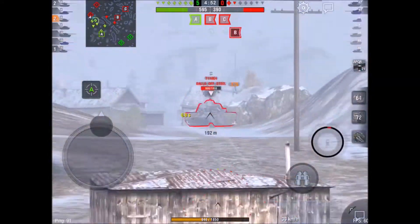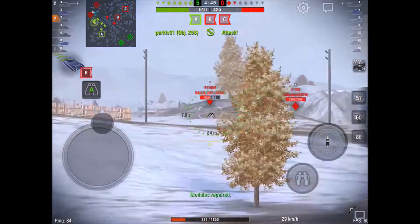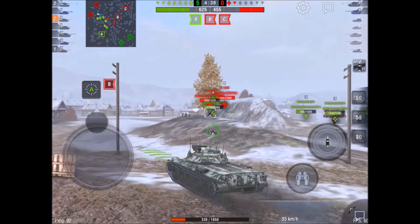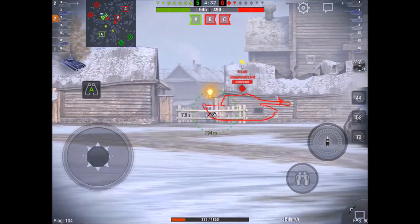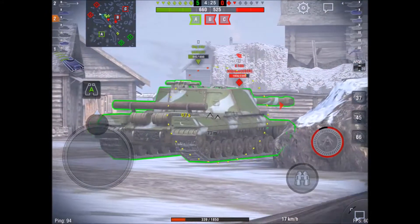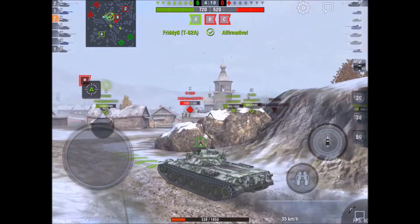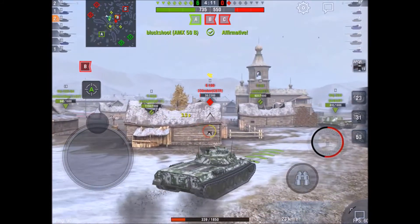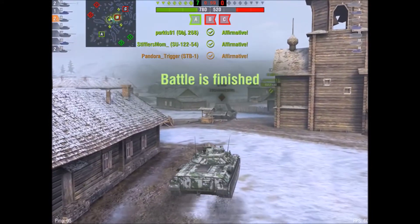I put myself behind a rock and notice the E4. I don't know how I made that shot but I managed to pen him, though he hits me in the side and I'm pretty lucky to still be alive. Making my way up to the E4 — there are only two reds left. They have got two caps but we've got the A cap with only a TD and a heavy left. The E100 pops out and I track him. The E4 goes down. I'm just trying to keep alive. I put some shots in but miss what would have been a kill shot — that's why I've got calibrated shells. Someone else manages to take him out.